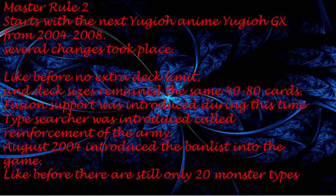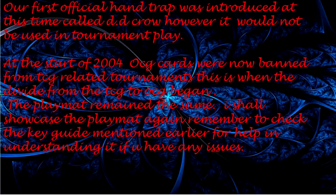Master Rule 2 starts with the next Yu-Gi-Oh anime, Yu-Gi-Oh GX, running from 2004 up until 2008. Several changes took place: still no extra deck limit; fusion support was introduced; the type searcher Reinforcement of the Army was introduced; August 2004 introduced the ban list into the game. There are still only 20 monster types. The first official hand trap, D.D. Crow, was introduced but would not be used in tournament play. At the start of 2004, OCG cards were banned from TCG-related tournaments — this is when the divide between TCG and OCG began. The playmat remained the same.